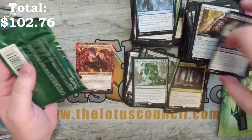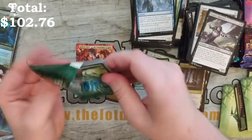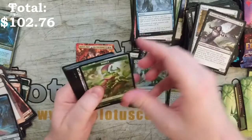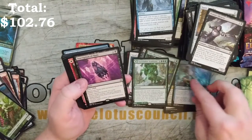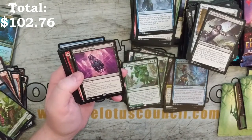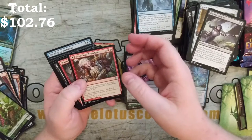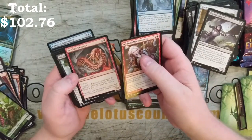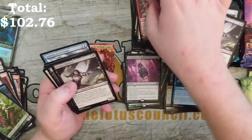And our wonderful Nahiri there — good stuff in there. Cleric of Chill Depths, Inscription of Ruin — that's the Ruin cycle, so that's cool. Song-Mad Treachery, Skyclave Geopede, and Lithoform Blight — not too terrible.